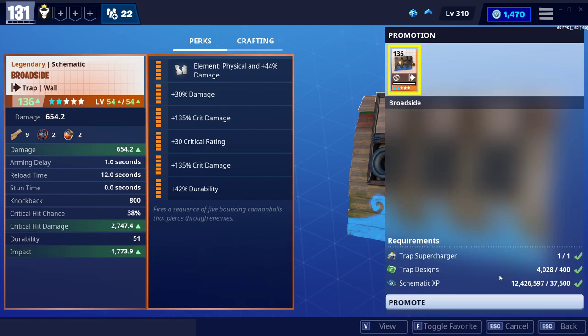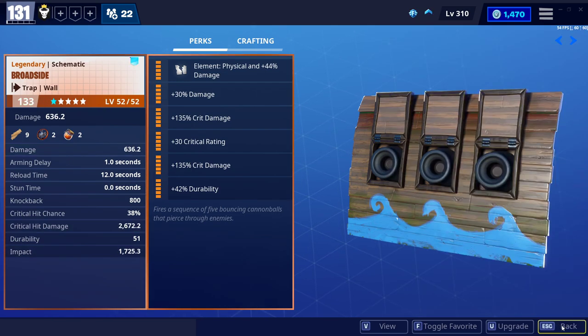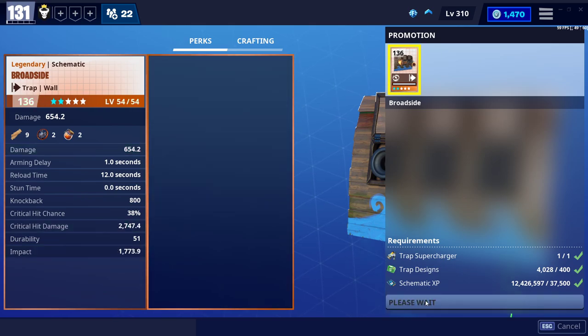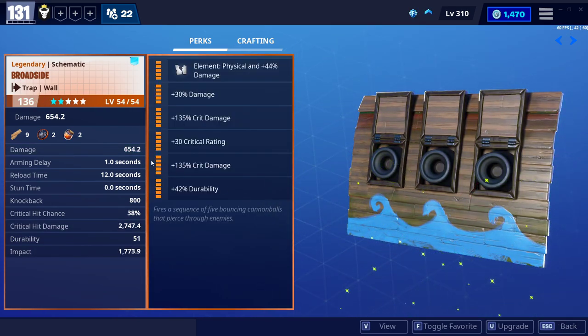Let's take that again — the broadside to 136. Now 654 damage, 2,717 crit damage. Right now it's only a small increase, and it's only 2 out of the 5 stars. That could go further — that could be 5 blue stars, and then you do it again and the stars might change colour again. That's a possibility.